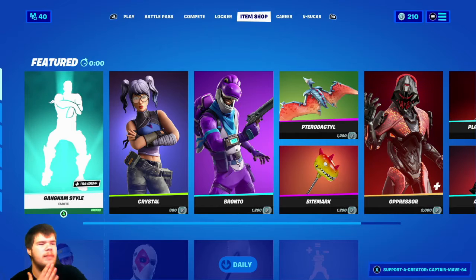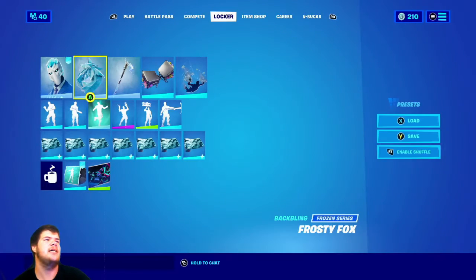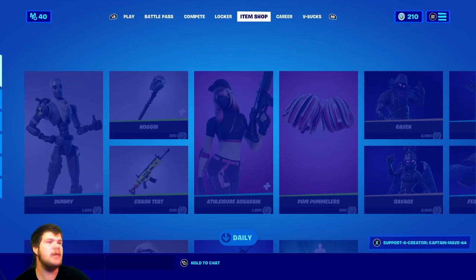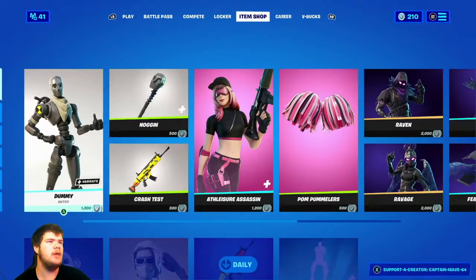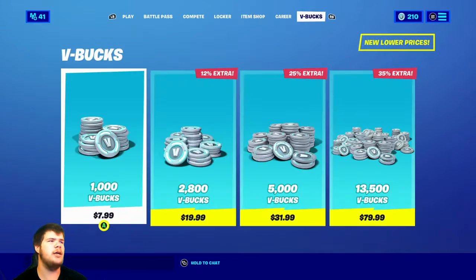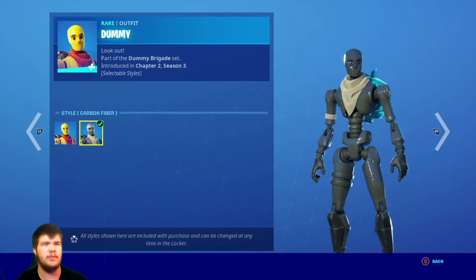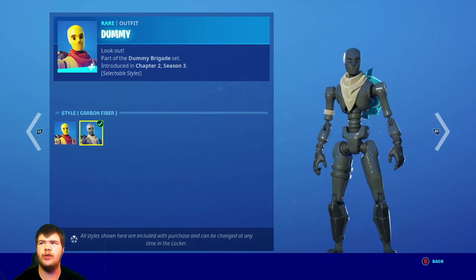Let's see what's in the shop tonight. Why does it not reset when it does this? I hate that. Okay, Dummy's back — I see that much. Raven's back too. Oh, it didn't go down — normally it goes down. So we have Dummy with the default and carbon fiber styles. Very nice — carbon fiber is actually very decent.